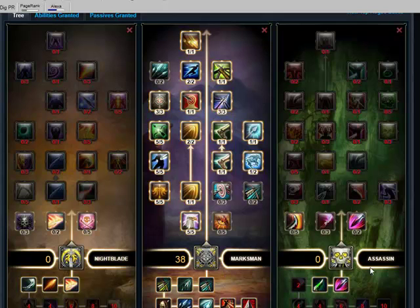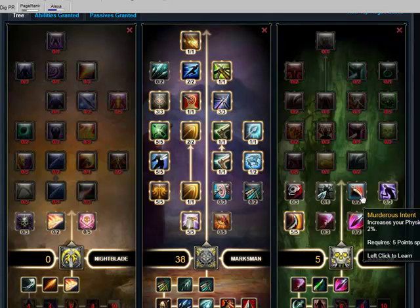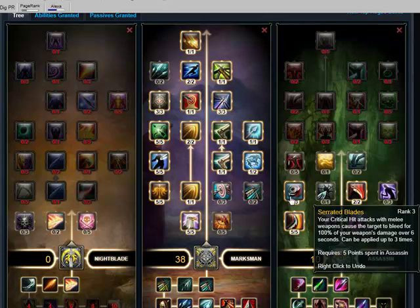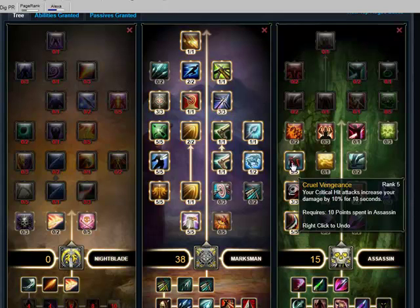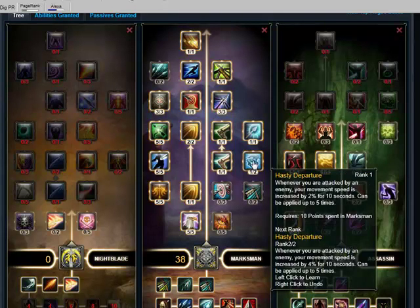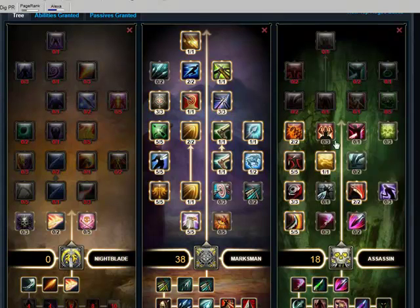We're going to put 18 points on Assassin first. Stick 5 on Ruthlessness for the Critical Hit, put 2 on Murderous Intent, stick 3 on Serrated Blades, stick 5 on Cruel Vengeance, pick up Blinded Powder, and finally Magnify Pain — stick 2 on there. Most of these are just to get Critical Hits and your Damage up. That's 18 points on the Assassin's Soul.